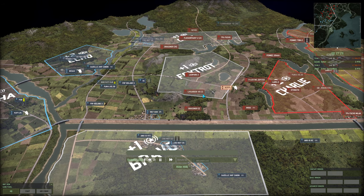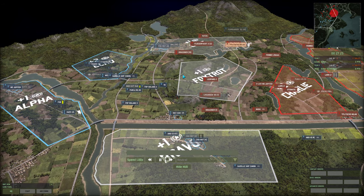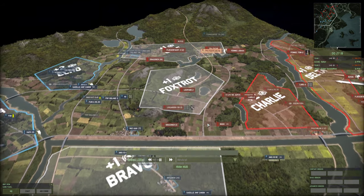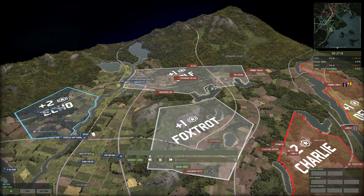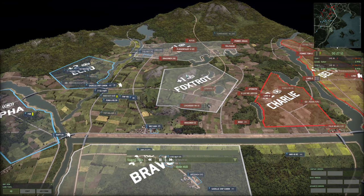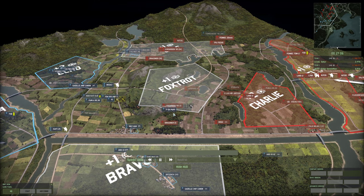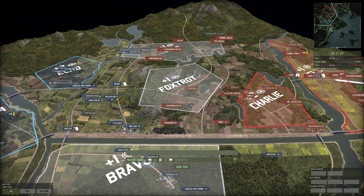What a turnaround! Up to that point Sandalman was looking really strong, but a lot of forces got destroyed at Foxtrot. His Bravo position has nothing in it; he's pushed slightly north in Golf. This is absolutely anyone's game right now. There is an Automat in the area but with weapons turned off to avoid a SEAD strike from the Puff.